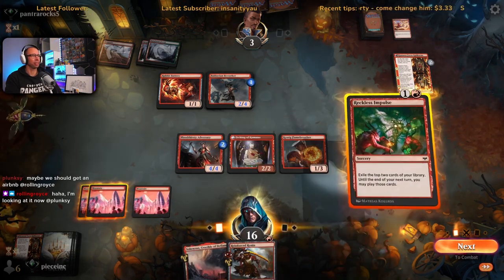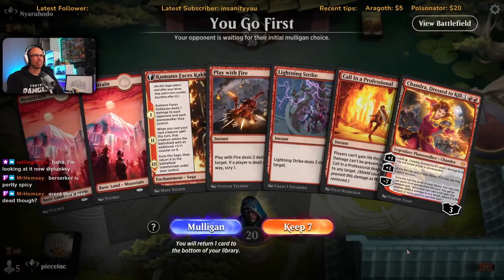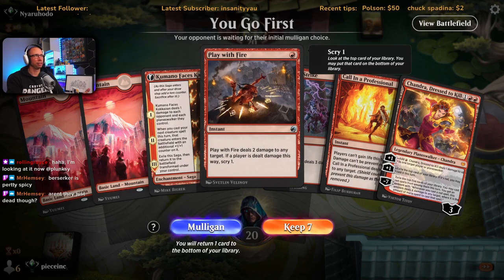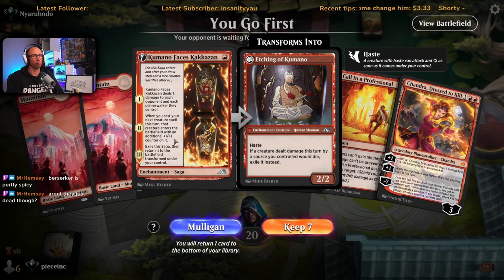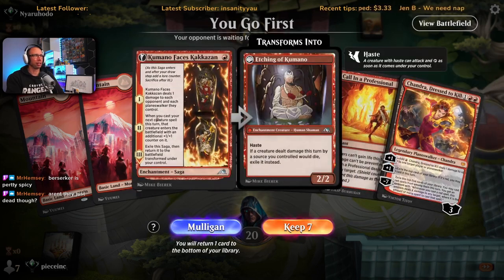Reckless Impulse is nice — here we go. I've only considered riding on the wall. This is a hand where we probably don't play Kumano on turn two. Hold up Play With Fire — they do nothing, we just shoot them in the face and get the Scry, then figure it out from there. If we knew we had a creature on top — a one or two-drop — then yeah 100% play Kumano on turn one. But we really want the extra value — bunch of burn into a Chandra. I think we hang on to this.